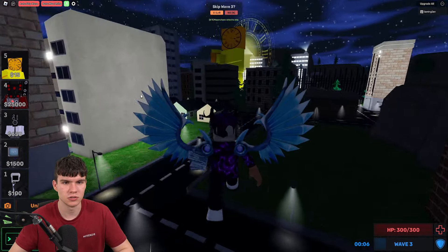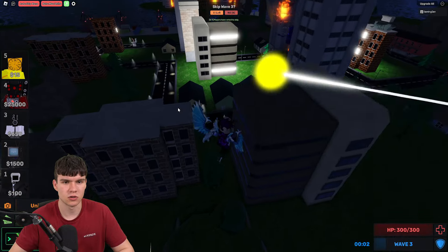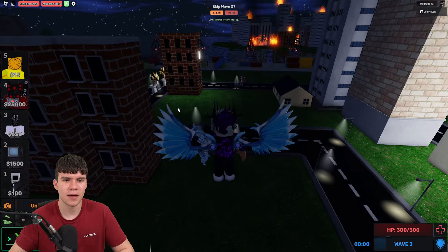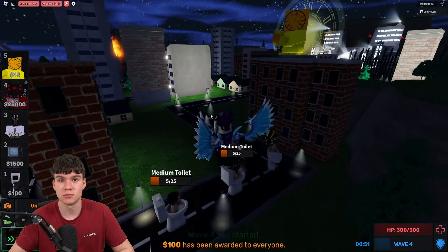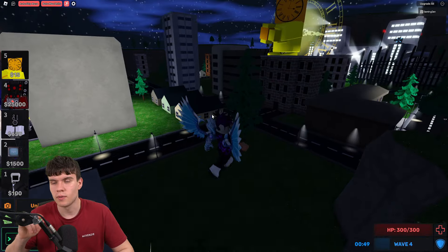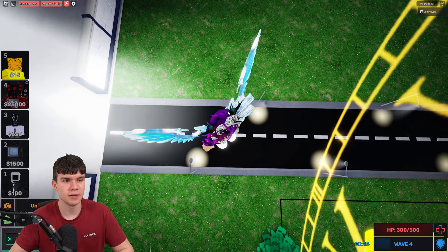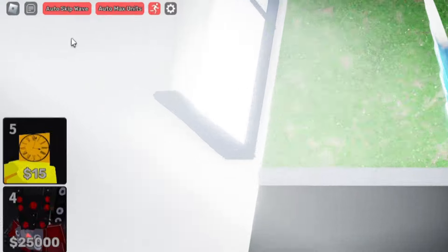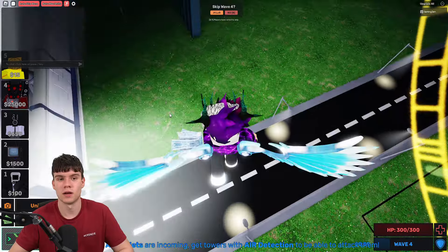As long as we have 1.5k we'll be able to place down a few TV guys, which are a bit better. I do have a lot of working codes to redeem inside the game, so without further ado let's go ahead and redeem all the newest codes right now. To redeem codes in Skibby Defense, go to the left, click on the chat button, and the code menu will come up.